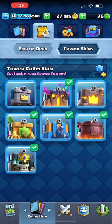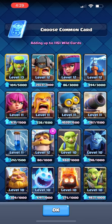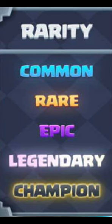Here are your tower skins — you can get these from the item shop and battle passes as well. Right here are your magic items. You can use different magic items for various reasons. The wild cards are the best ones, as you can just pick cards to give points to in order to upgrade them.